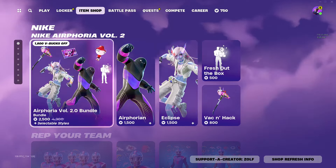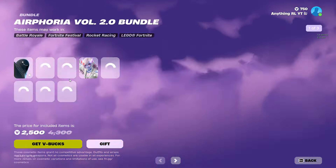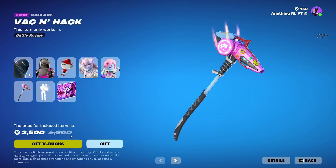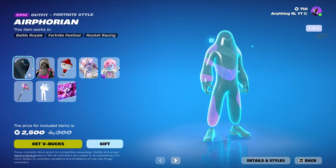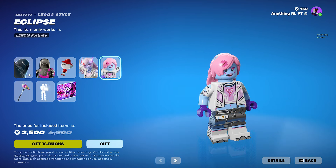Alright, so we got this Nike pack from before. It's kind of okay, I mean. We got a couple skins, 2,500 V-Bucks — quite a big sale, honestly. This one's better than the other one, got a nice Lego style.